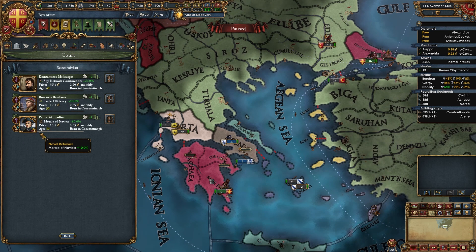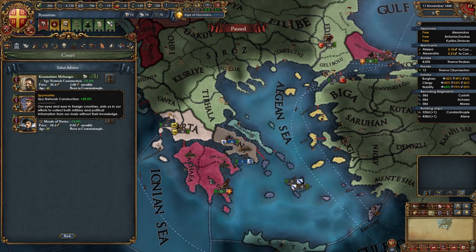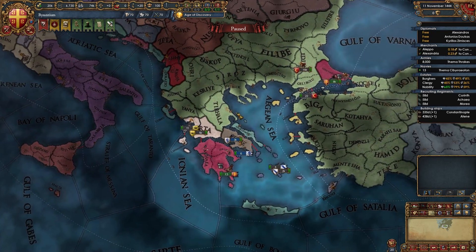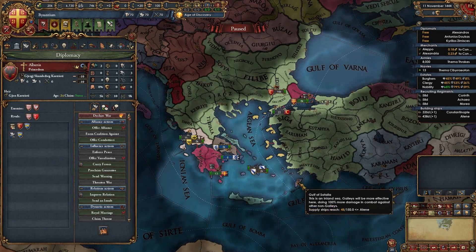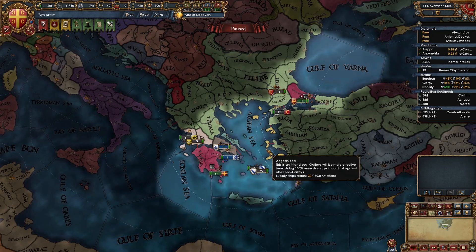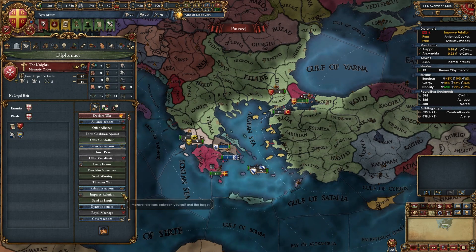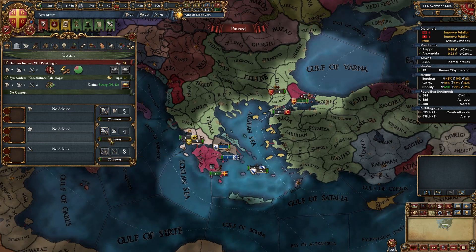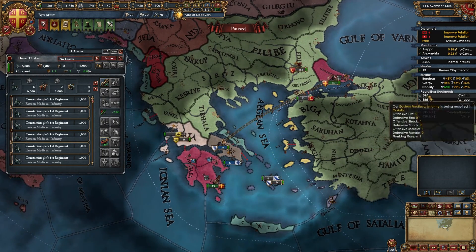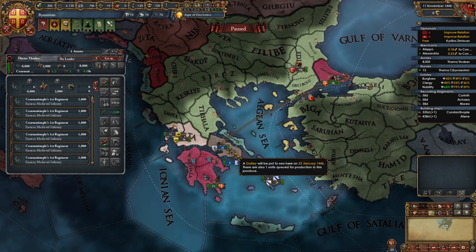If you do have a level 1 or 2 diplo rep or improved relations advisor, hire them to help ally nations more quickly. We're going to try and ally Albania and the Knights — those two are the most important. Start improving relations with Albania and the Knights right away, and immediately begin focusing on mil tech. Now wait for the army to reach Athens and the three infantry regiments to finish constructing.